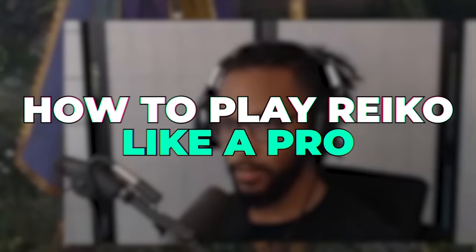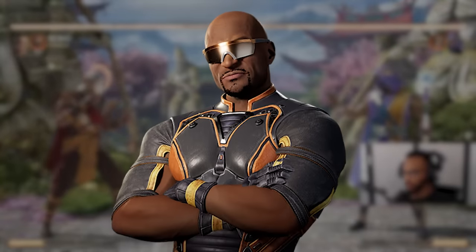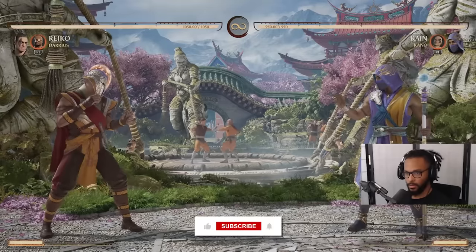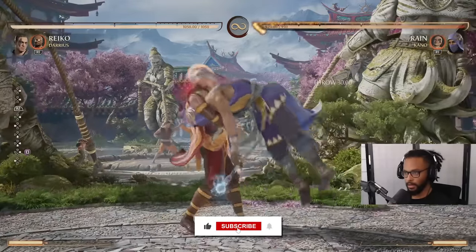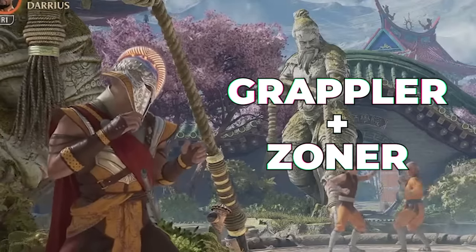Today I'm going to finally explain how to properly play Reiko and play him like a pro. This guide is going to focus on the Darius cameo. He has a couple good cameos out there, but we're mostly focusing on Darius because it grants him the ability to combo command grab, which is pretty big. He's a strike-throw character — a hybrid grappler zoner.